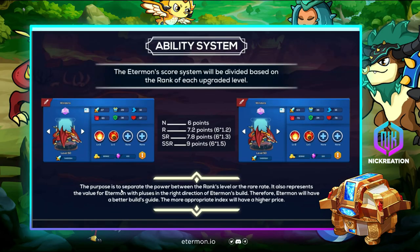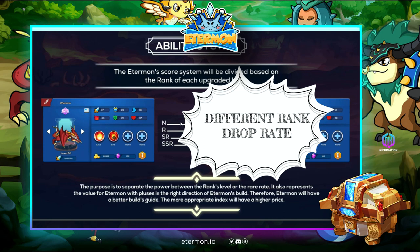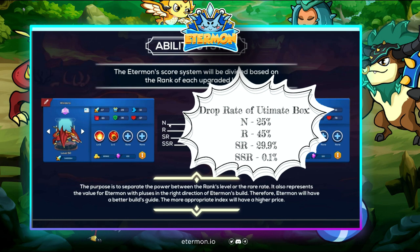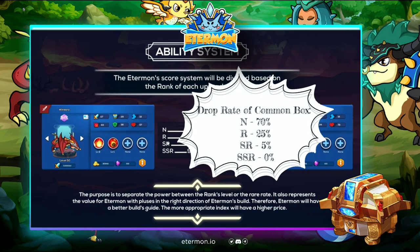When you buy the ultimate versus common box, there are different drop rate probabilities for Ethermon ranks. For the ultimate box: N rank is 25%, R rank 45%, SR 29.9%, and SSR 0.1%. For the common box: N rank is 70%, R is 25%, SR is 5%, and SSR has a 0% chance — you cannot get SSR from a common box.